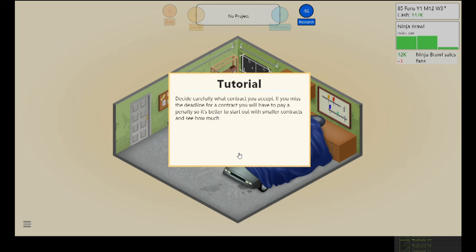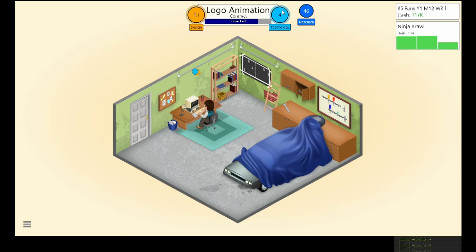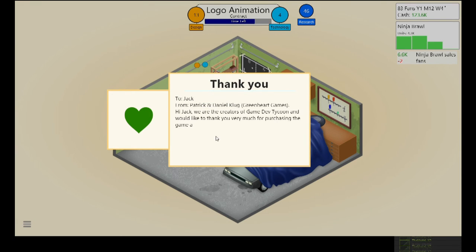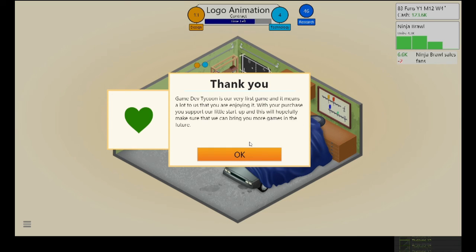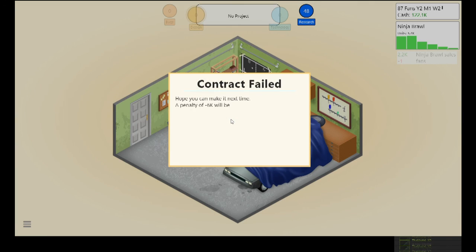Let's do some contract work. For now contracts will be very simple; as you get further into the game they get more complicated. I'll choose something easy — Logo Animation looks the easiest. In contract work you have to fill the requirements in the time you have left. The Game Dev Tycoon developers are saying thanks for supporting the game — I really like supporting smaller game companies, not your mass publishers like EA.